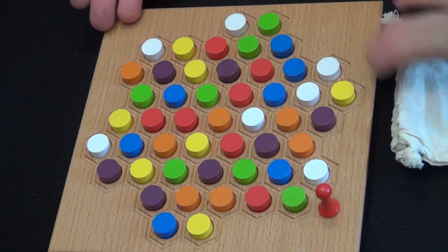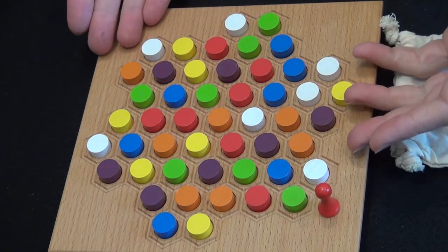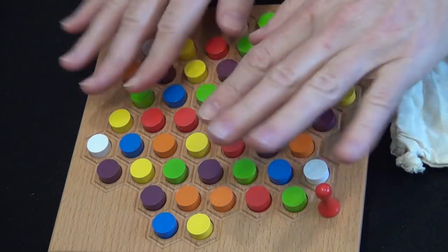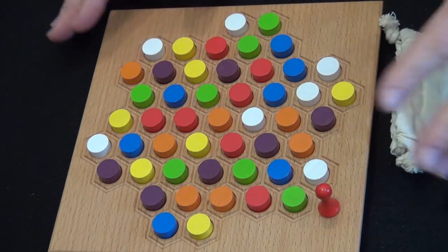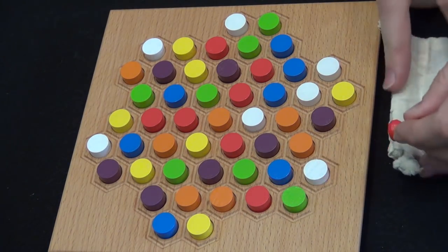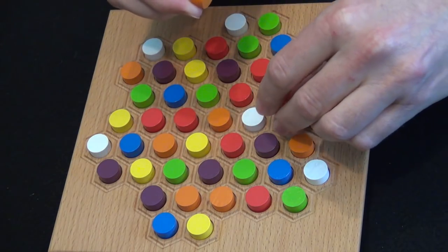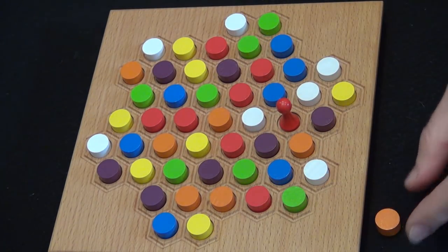To set up the game board in Tintus, you lay out the 49 stones — that's seven stones each in seven colors — anywhere on the board, trying to break up groups if you have four or more of a color together. You have a pawn, and the start player is going to take that pawn and put it anywhere they want on the board, claiming the token that occupied that space.